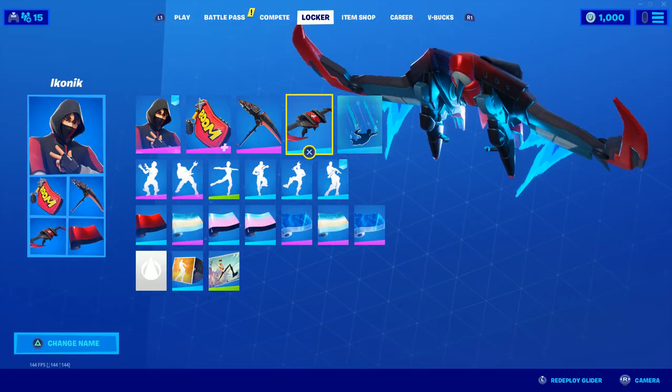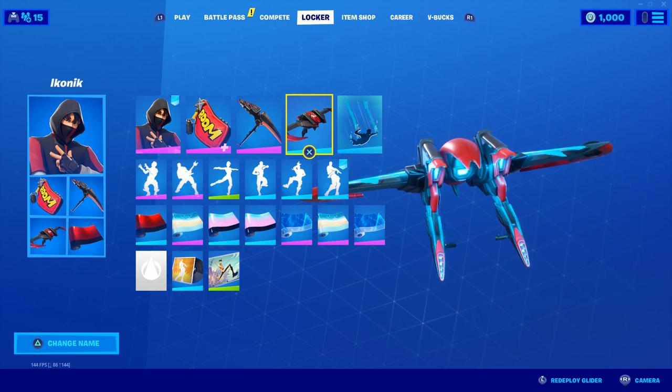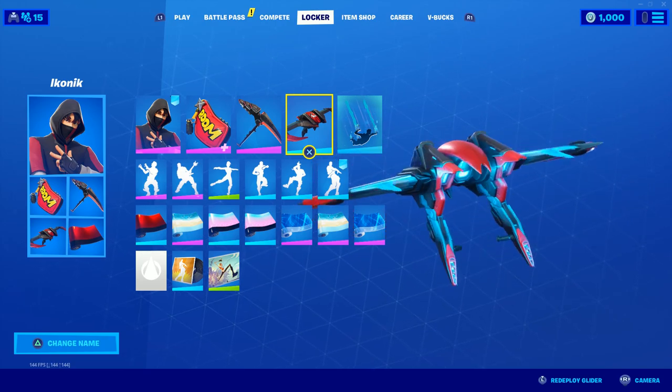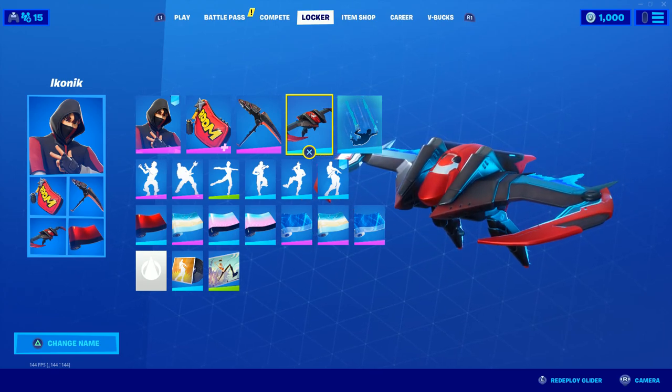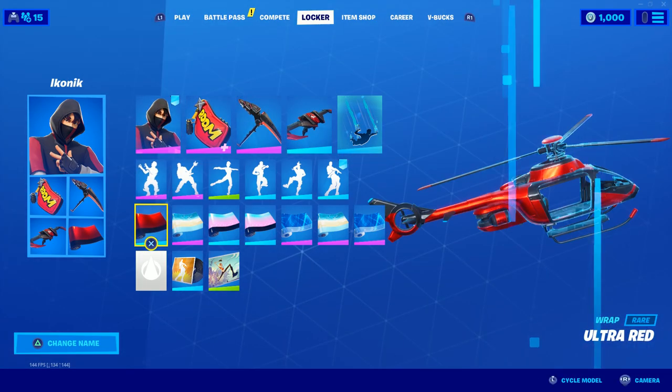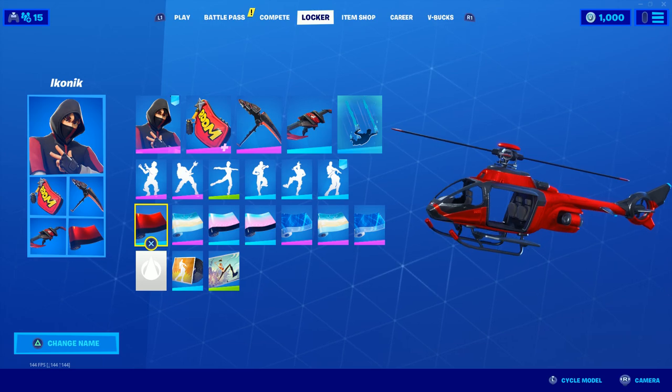Next up, we've obviously got this glider here as well, which is from Season 9 — and it's just red. I really wish it didn't have blue flames coming out of it; if it had black flames or even red, it would have looked a lot better. But it is what it is, and then we've just gone for the Ultra Red wrap to sort of get the red colour theme once again.